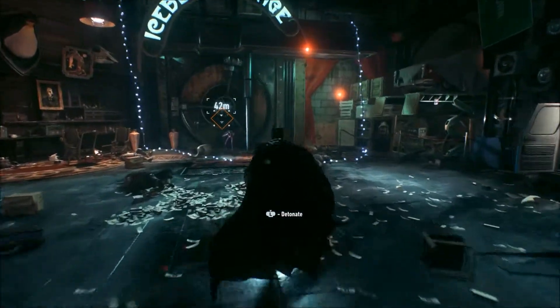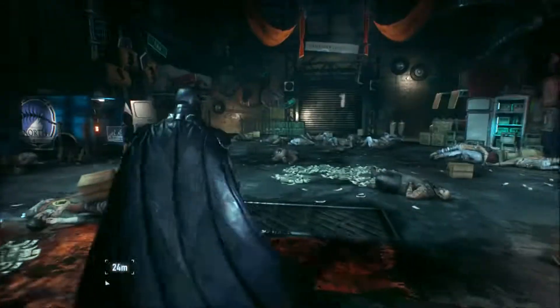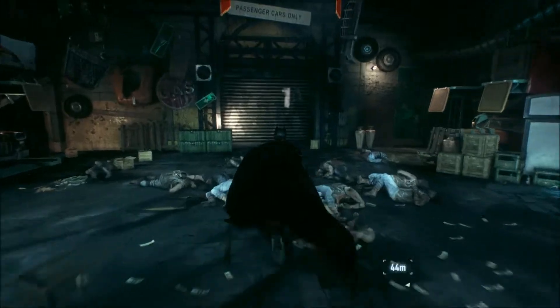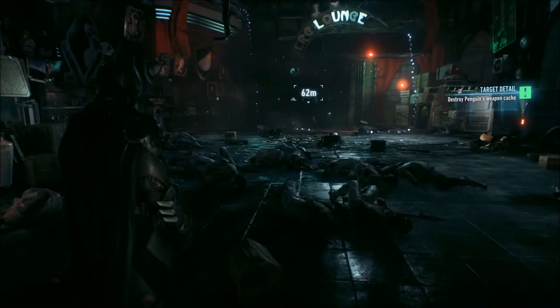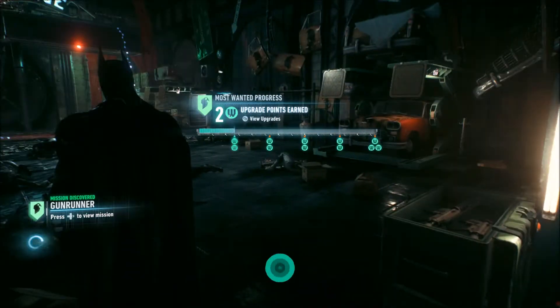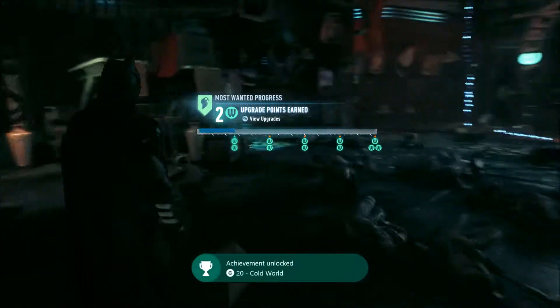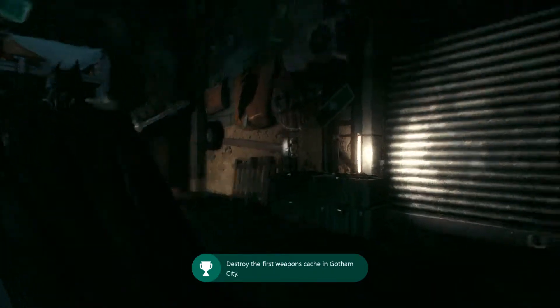Alright, what do I have to do? Have to get right over here. Hopefully I don't blow up Nightwing. Alright. Could have given him some warning. Awesome, upgrade. Achievement: Cold Weld — Destroy the first weapon cache in Gotham City. So it looks like there's a bunch more of them we have to find.